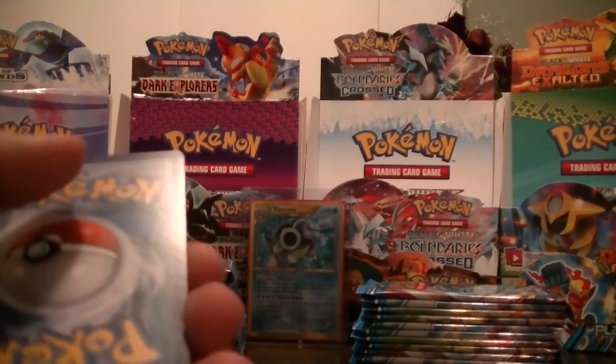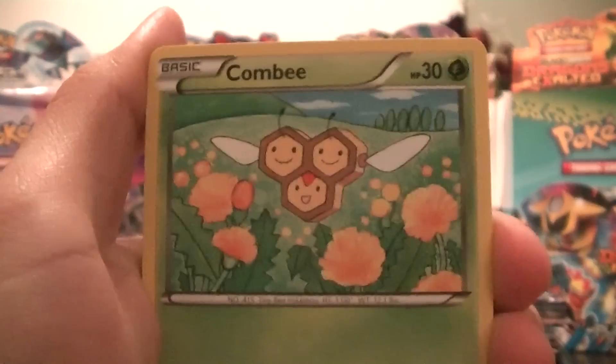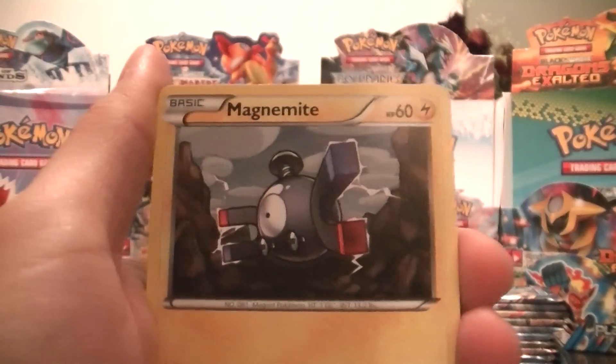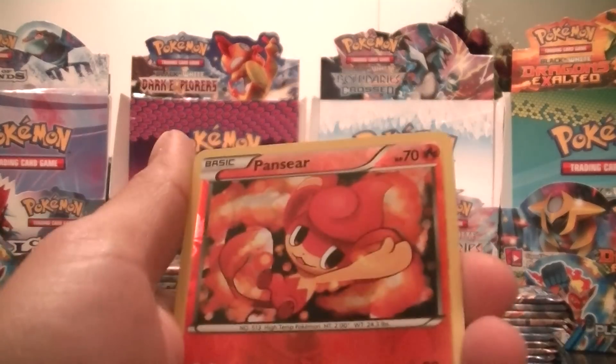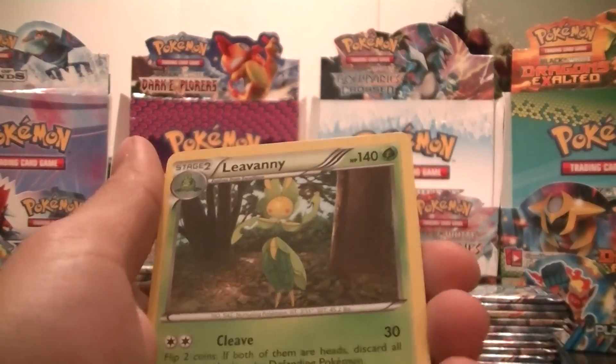Live Food Pack next. Combi, Joltic, Clefairy, Vanillite, Magnemite, Watchhog, Elgium, Pillow Swan, a common Panseer, Reverse. And a Leveny — that's my rare, which I've already pulled unfortunately.